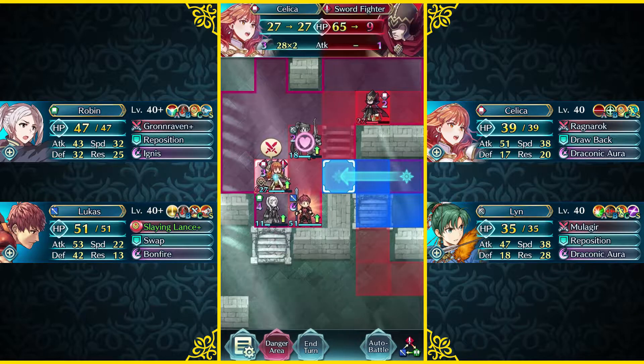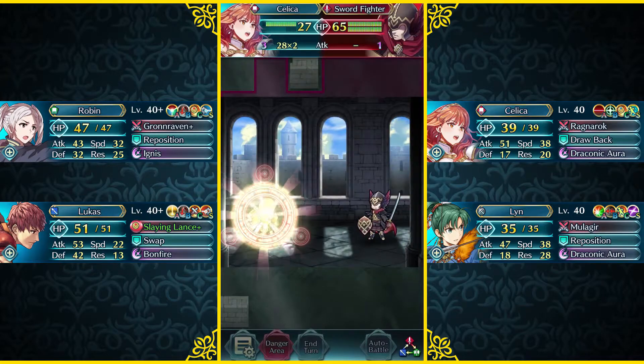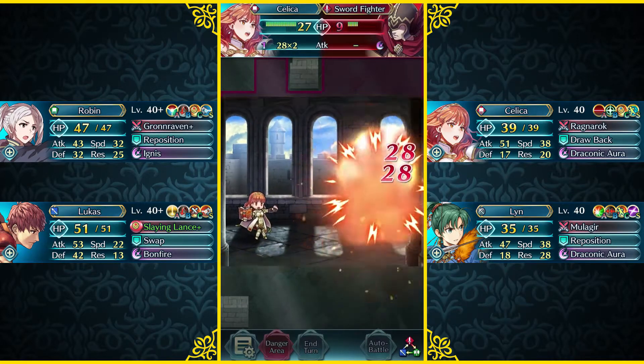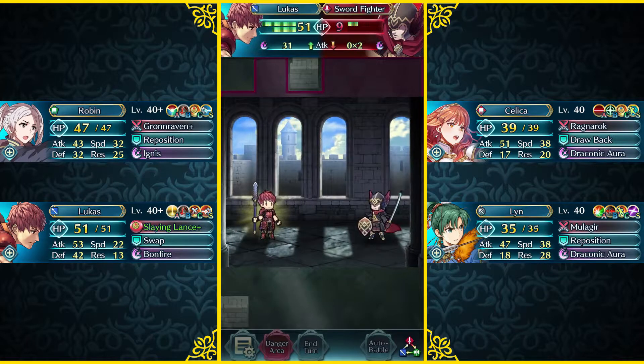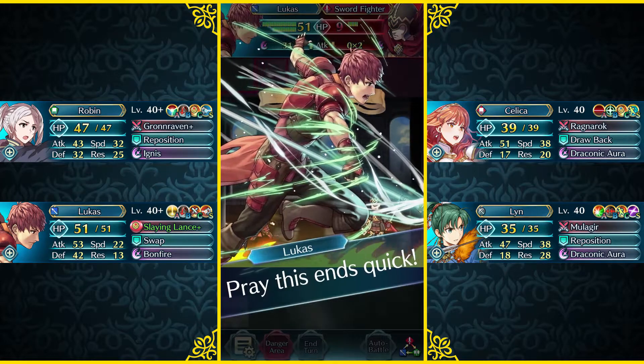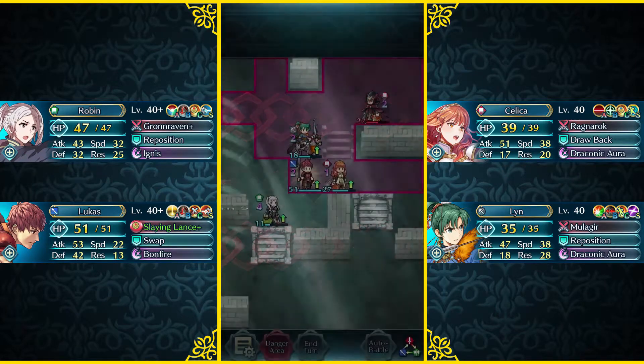Now our Celica can come over here and help weaken this Sword Fighter, so our Lucas can actually take him out. And our Lucas can finish things off. This Sword Fighter's pretty bulky, but there we go — Lucas finishing off the Sword Fighter. A bit of an overkill, but that is fine.